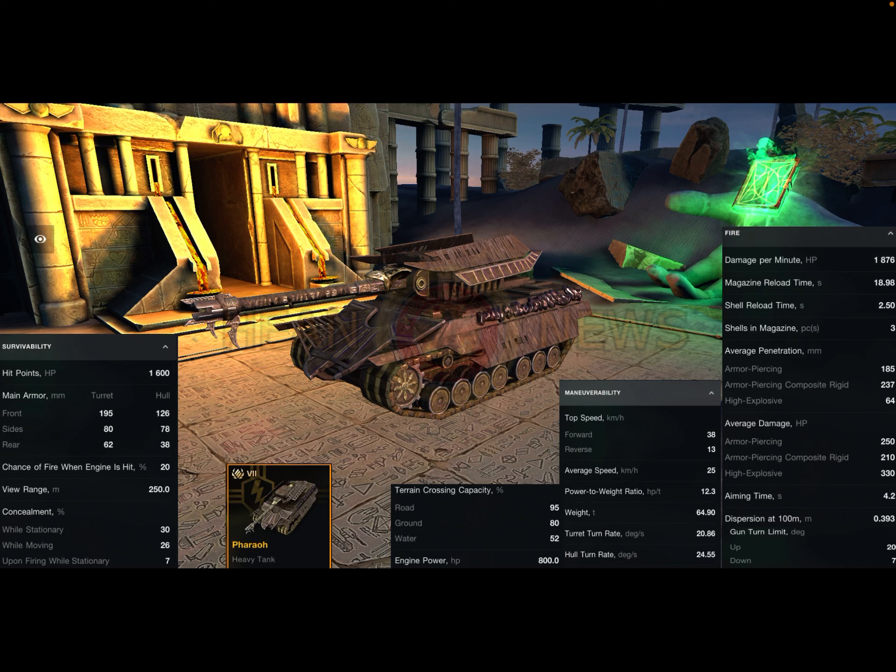We'll see if it has any unique features or not, like we had last year with the Titan, so we will have to wait and see on that. Unfortunately, the accuracy is probably not the best on this tank — we're at almost 0.4 dispersion at 100 meters and 4.2-second aiming time isn't the best, but this is a heavy tank and close range is what's going to be happening most, so it really isn't too important to have amazing accuracy. But yeah, that is the Pharaoh and I'm pretty excited for the Halloween event — it's my favorite event of the year. We'll see if there are any new game modes; I've been kind of out of the loop recently. I hope you guys enjoyed the video and I'll see you all in the next one.